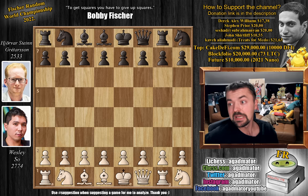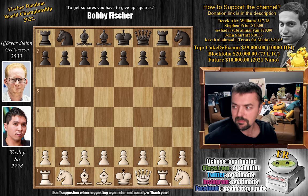In the first game, with the white pieces, Hjordar held Wesley to a draw. They played 100 moves and it was quite the game. This game, however, is much, much different from that one.